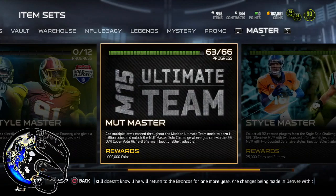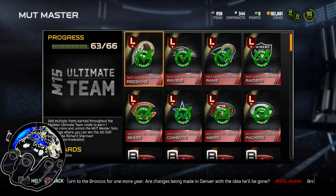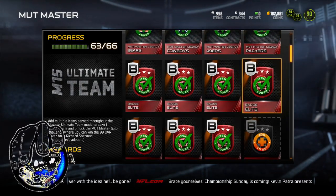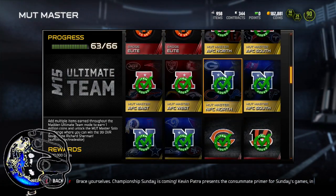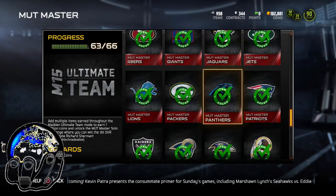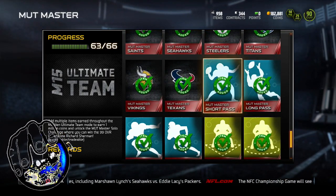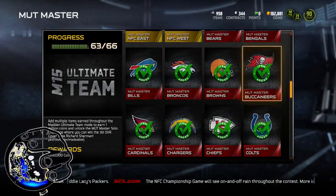In the MUT Master set you put everything in here to complete it. These are the legacies of eight that you get from doing the online games — winning the playoffs, things like that. After First Team All Madden is when I started getting mine. The AFC North MUT Masters you get from the regular season collections. After you get all the gold coaches, this you get from 20-plus players in elite. And then this you get from the individual set styles. The dual styles are the new thing to get an Earl Thomas, but these are the original ones.